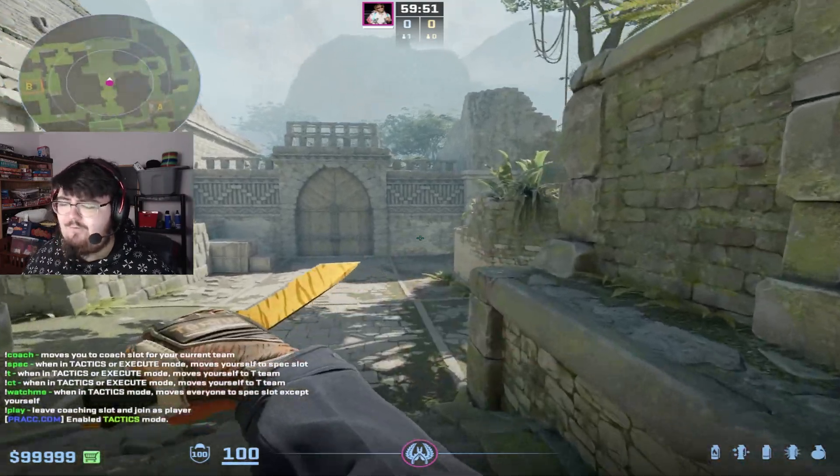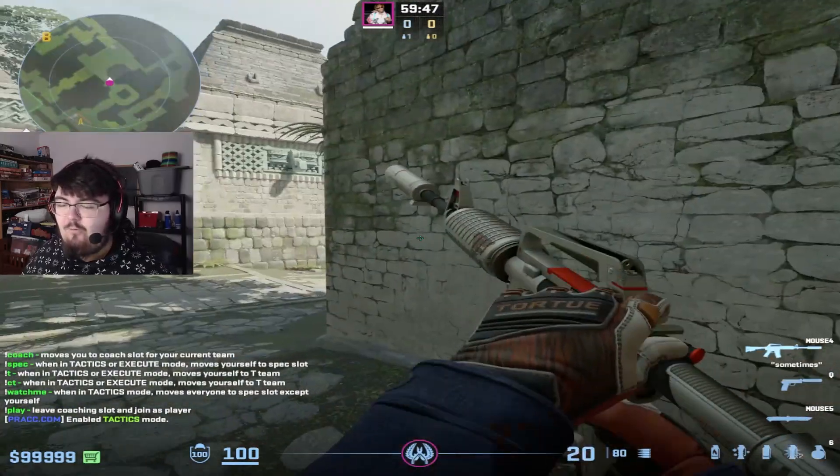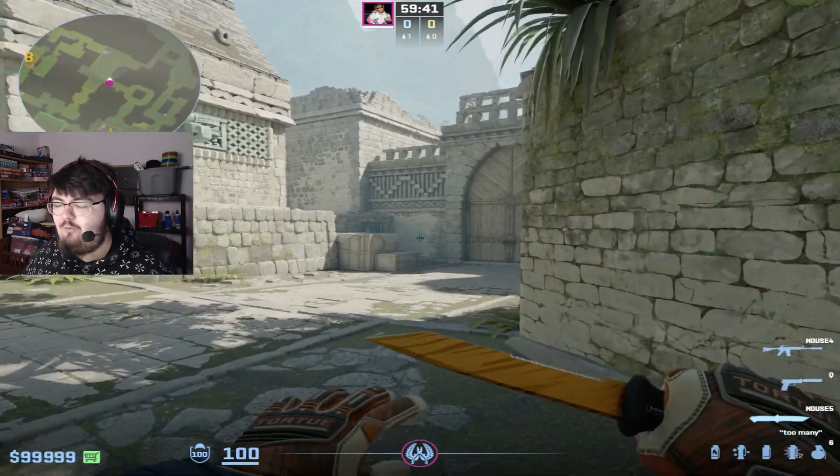If you're a mid player on Ancient, you're probably already familiar with what happens when they run out mid. Most of the time you have to just hide in donut, or you can fight and most likely die. But let me show you two cool pop flashes that you could try that might get you a lot of cool spray downs, and it's super easy.